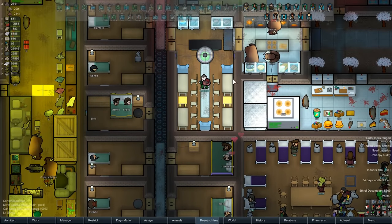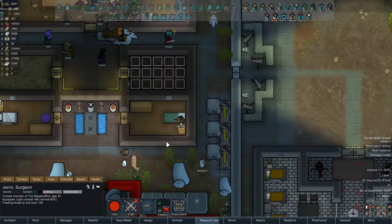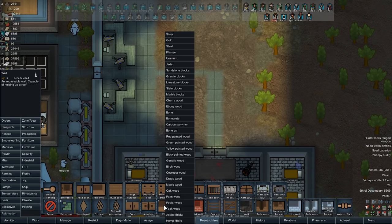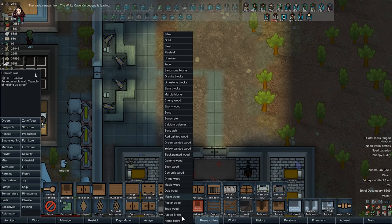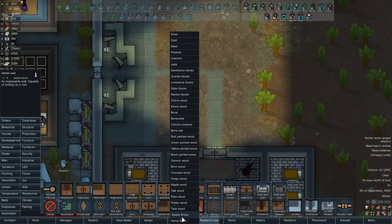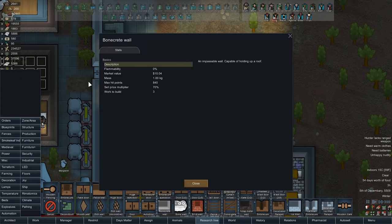Someone did suggest making a bedroom for Jenny over here, and I don't hate the idea. The problem is if she shares a bed with Shark Walker, they both have to have the bed. I suppose technically you could make a room just big enough right over here - make it out of uranium. That would actually be a very strong room: 875 hit points, zero flammability. But you probably wouldn't do that. Is adobe flammable? It is quite flammable - good to know.